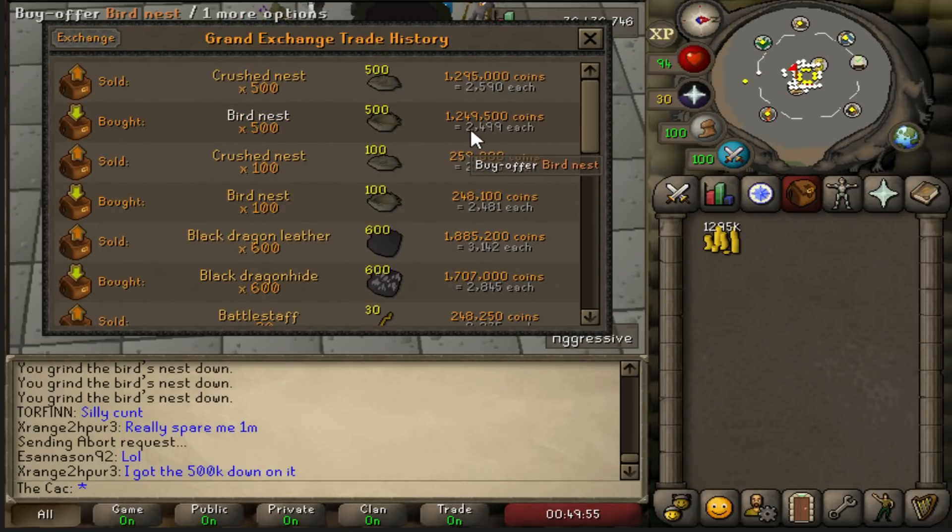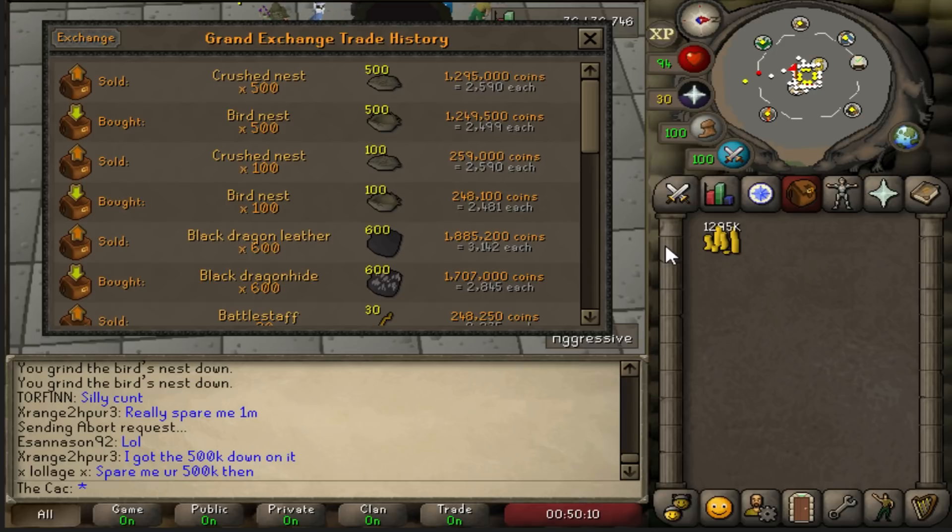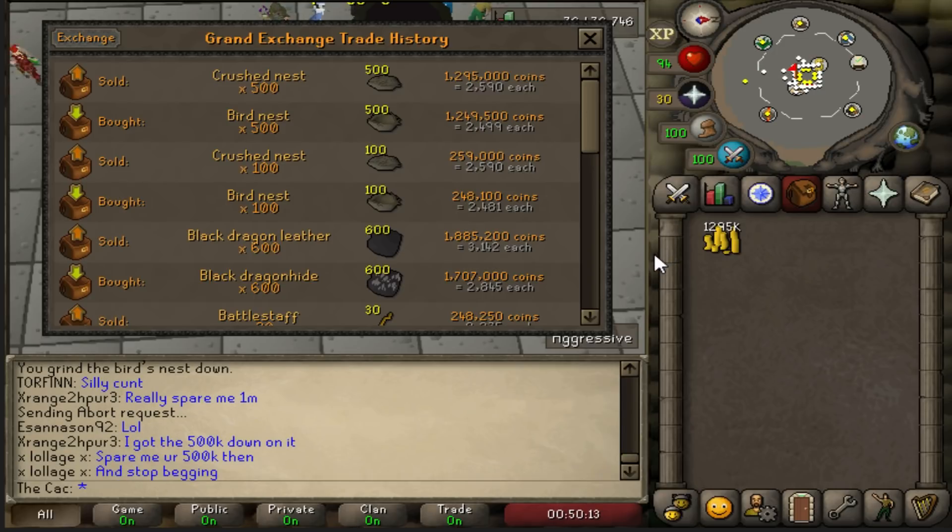I sold them at minus 5% just to be faster — you can wait to get a little bit more. This method is really good for people who want to get a bond but don't know where to start. Simply buy nests and crush them for a decent amount of money. You will get around 500k GP per hour.